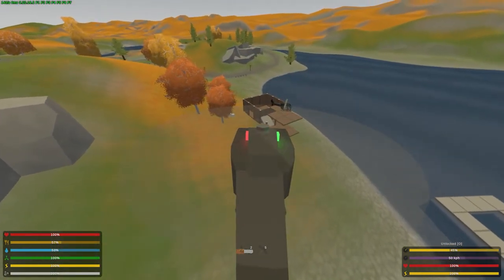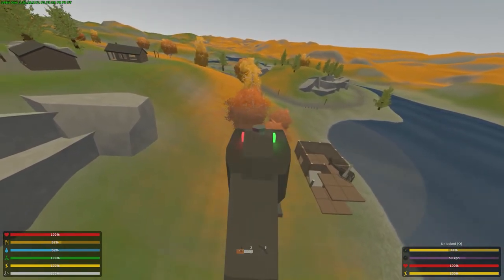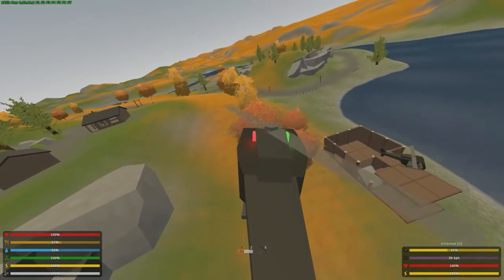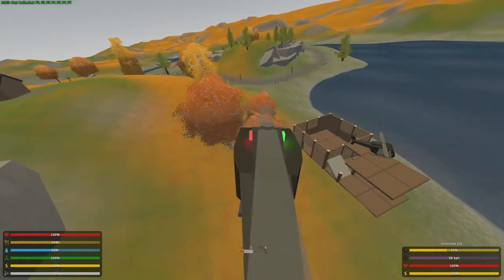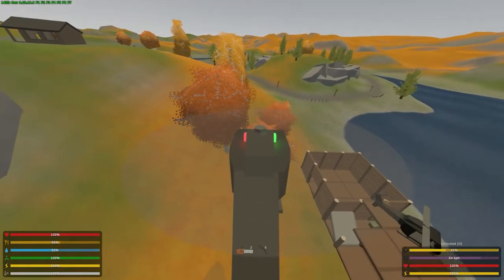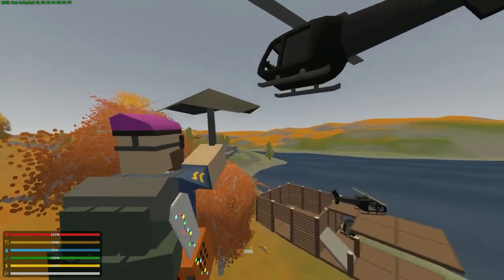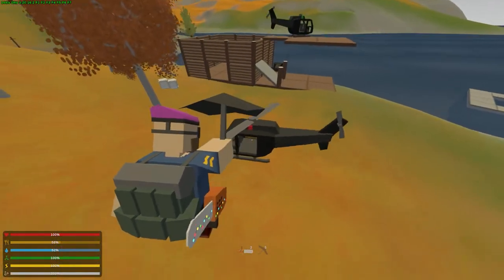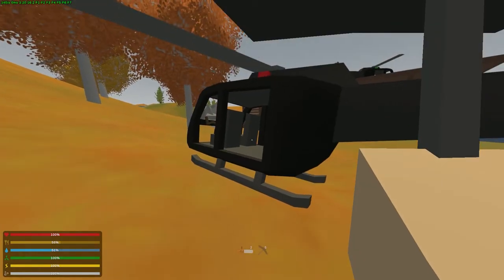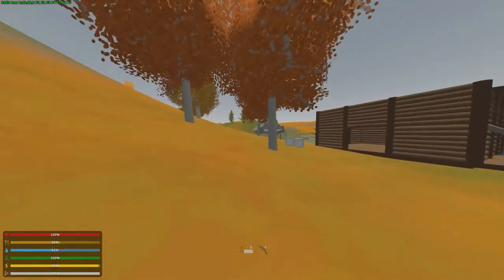If you get in a bad situation and your helicopter is about to crash into something, just jump out — that will make the helicopter pretty safe. If you're going fast and you jump out and hit a tree it might still blow up, but if we're far off the ground and just jump out with an umbrella on us, the helicopter shouldn't explode.